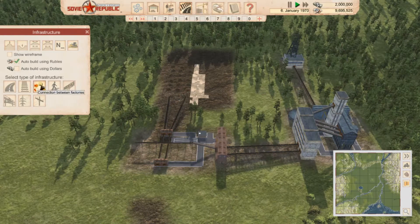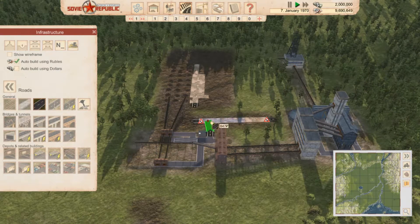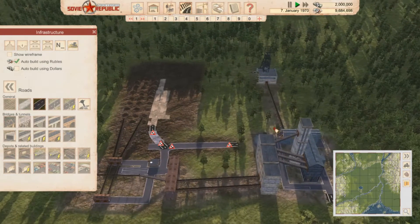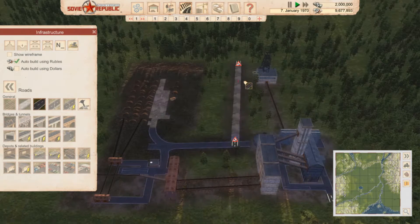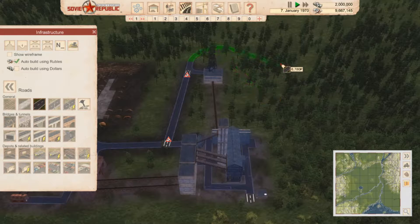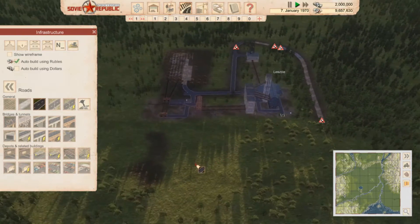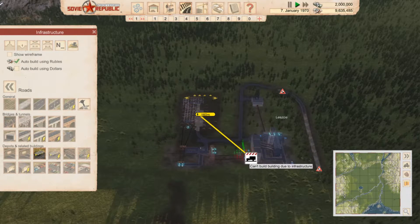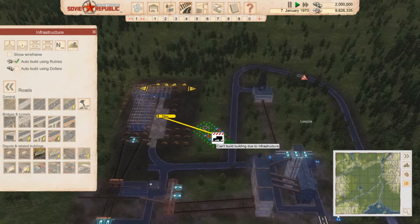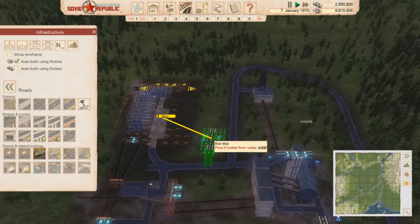We want some nice roads through here. We are going to need to get workers in here but I think we can do this quite easily. We want to ping you around this way maybe — we may need to look at this in the future as to how we're going to get this all connected through. So that's going to be our connection. We want a bus stop, so if we put you in here — maybe like so, maybe this is the way to go.